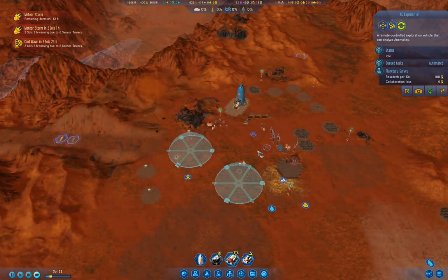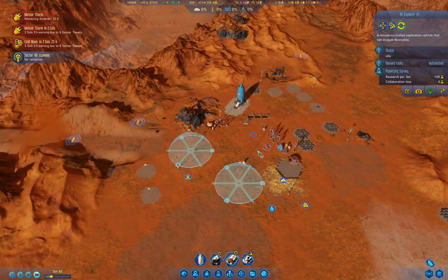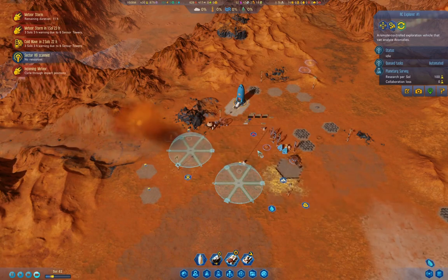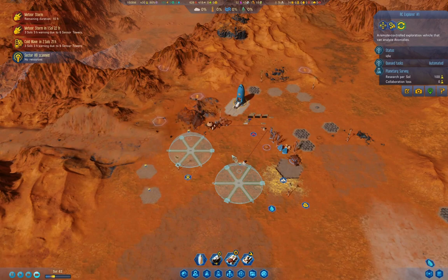That got one, that got two. See, that's why you want to have those things if you're going to call meteors down - because that stops your colony from getting smashed. And of course blueprint things don't get clobbered by meteors either. So these ghost things aren't costing us anything either.